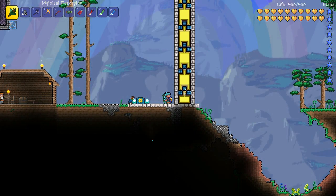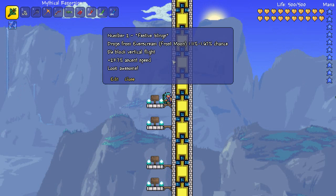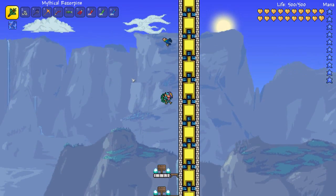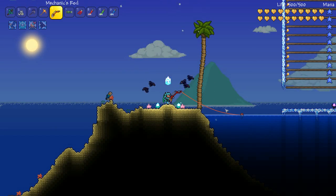Here we are for the Festive Wings flight test — let's get it going! Number 2 is the Festive Wings. It drops from the Everscream during the Frost Moon with roughly a 1 to 1.5% chance, flies you up 86 blocks vertical flight. It's got a decent ascent speed, and they look really cool while you're flying too. They have nice Christmas lights that actually light up during the night time, which is very cool.